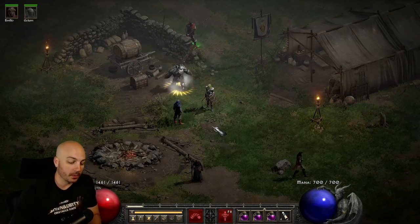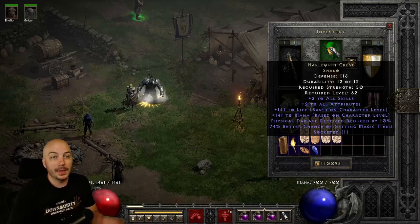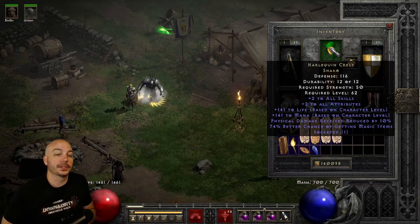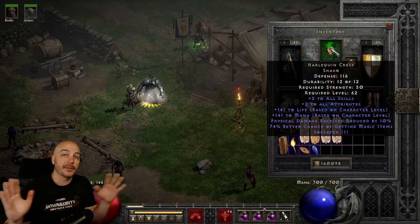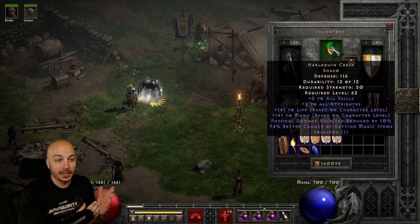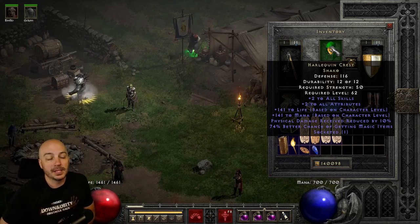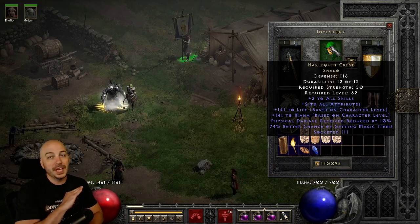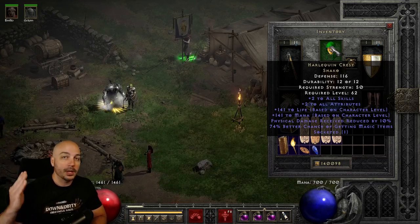For the first one, we're going to jump into one of the most uncommon pieces of magic find gear you can find in Diablo 2 Resurrected, and that's the Shaco, aka Harlequin's Crest. Obviously kidding, but you get 50% magic find on it right off the bat. Almost always someone sticks a Topaz in it to get you up to 74. It has two to all skills, life, mana, damage reduction - an absolute go-to. You see everybody running around with this piece of gear all the time because it's so amazing.